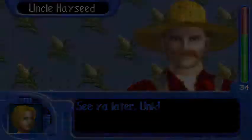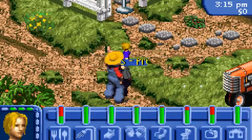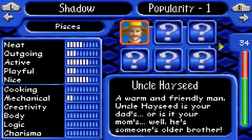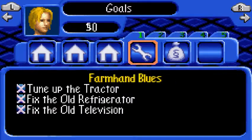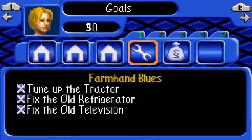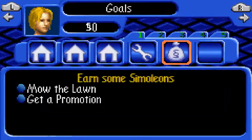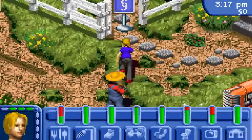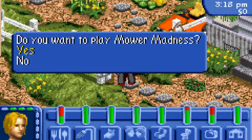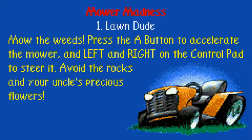So it looks like I can do work by mowing the lawn from 5 a.m. to 7 p.m. I gotta remember to make sure I do that before it's too late. We got a new goal — let's see here. The final missions are to earn Sim lines, mow the lawn, and get a promotion. Do you want to play Mower Madness? Okay. Looks like this is level 1 — Lawn Dude.